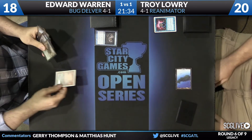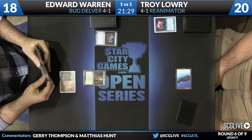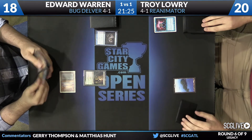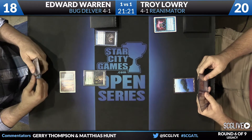On the spectrum of combo decks in Legacy, Re-Animator is not Belcher level fast, but it's not High Tide level slow either. It's like a medium fast combo deck. And to further hammer that point home, you see that Troy has two Lotus Petals in his main deck. He's not going hard on all four, but occasionally they help. So medium fast is a good way to put it.